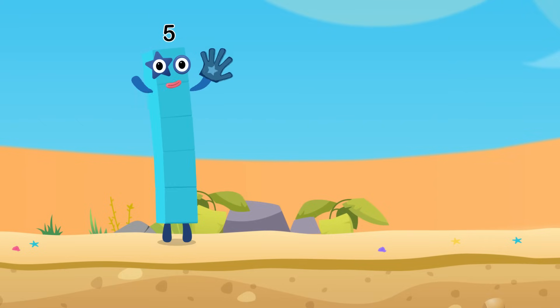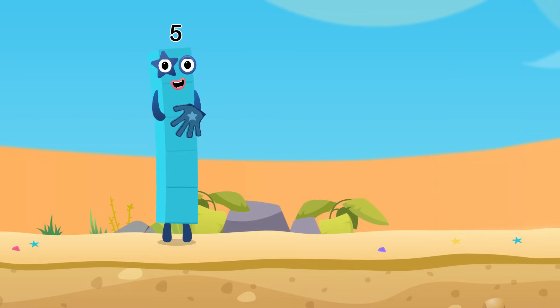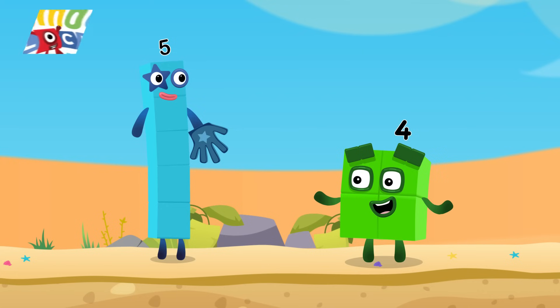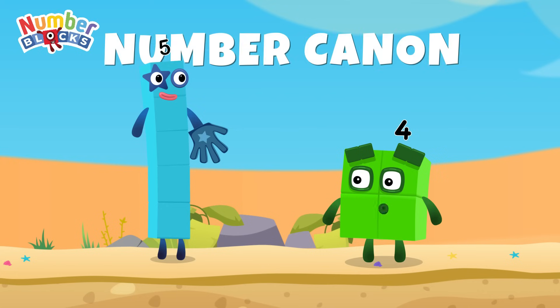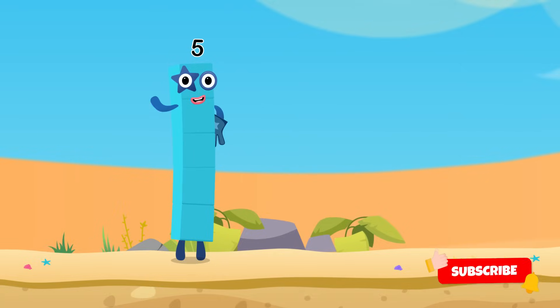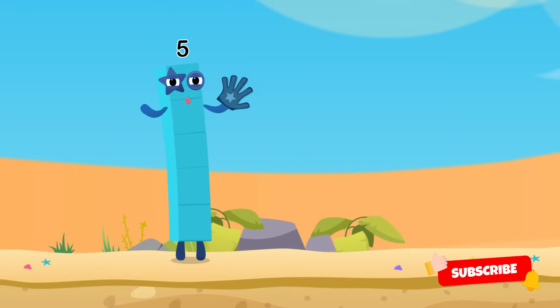Yoohoo! I am Five! I'm ready to start this adventure! Hi Number Five! In this challenge we'll be using the number cannon. We need to launch the Number Block into the air and each one will need to land on the correct number. Let's make sure we get it right! Sounds like a blast — let's do it!